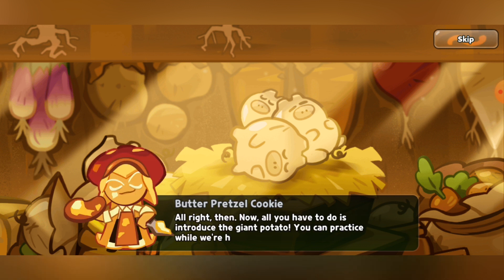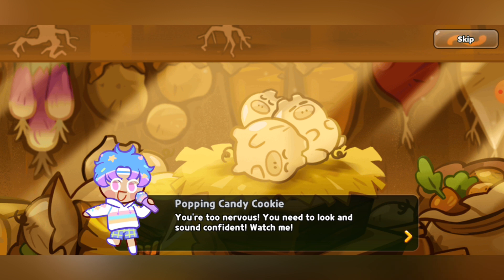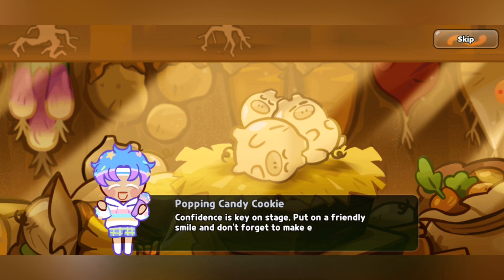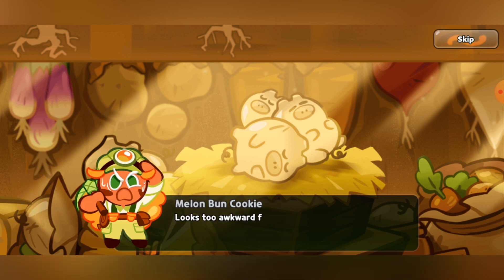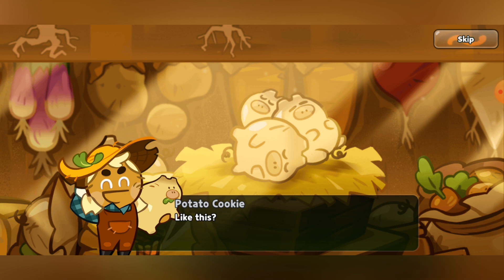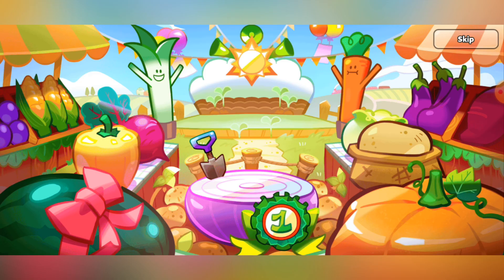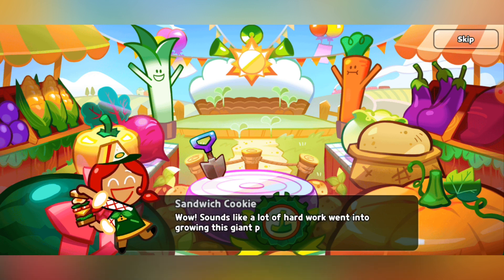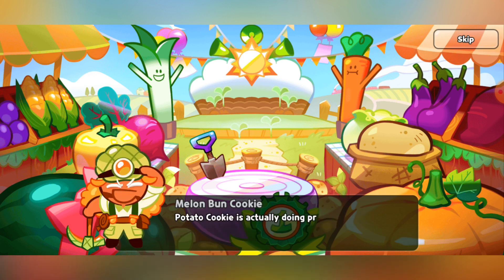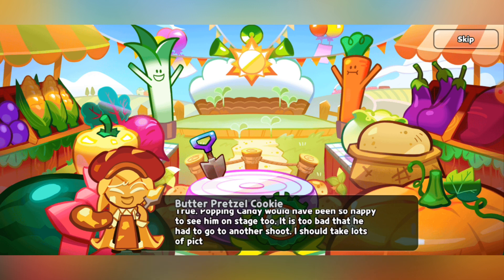'All right, now all you have to do is introduce the giant potato. You can practice while we're here.' Potato Cookie tries: 'I'm a giant potato and this is my Potato Cookie.' 'No, that's not it. You're too nervous. You need to look and sound confident. Watch me — confidence is key on stage. Put a friendly smile on and don't forget to make eye contact.' 'Friendly smile and eye contact. Like this?' 'Definitely not like that. Looks too awkward for a Potato Cookie. You need to look sweeter.' 'Like this?' 'You need to look cuter. This is a bigger problem than the potato.' Someone defends: 'I don't think it's that much of a problem.' Eventually Potato Cookie tries again: 'I took great care growing this giant potato. I kept my eyes on it at all times.' A judge responds: 'Wow, sounds like a lot of hard work went into growing this giant potato — no wonder why it grew so big and delicious.' The host notes: 'Potato Cookie is actually doing pretty well on the stage — maybe he was born to be a performer.'